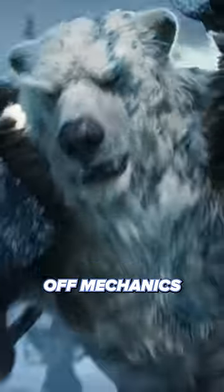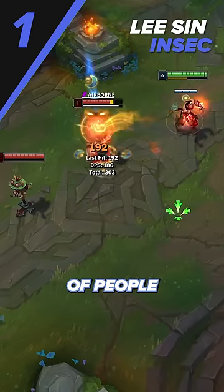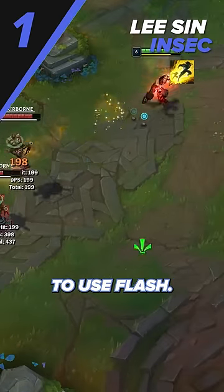Here are three of the hardest to pull off mechanics in League. The first is the classic Lee Sin Insec. This has been a thing for about a decade now, but still, the majority of people can't reliably pull off a perfectly smooth execution without having to use flash.